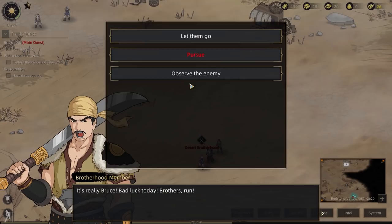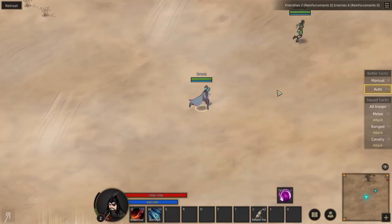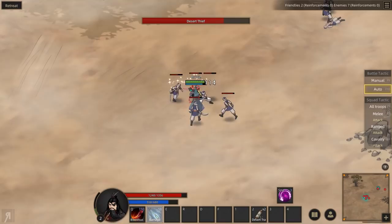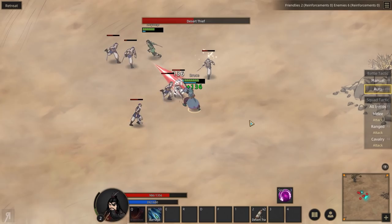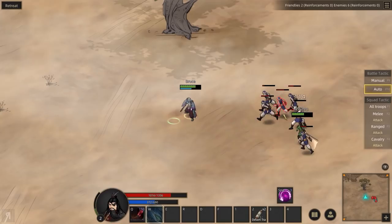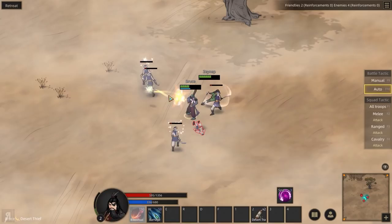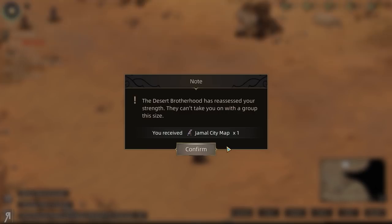"It's really Bruce — bad luck today, brothers, run." We can actually pursue them or let them go. Let's pursue them — this is actually very interesting. Zeynep is going to do so much damage, really. I should really take that AoE bolt thing — I feel like the leeching strike thing is super powerful as well. And done — they're literally like candy to us now. We can take them on, no problem at all.